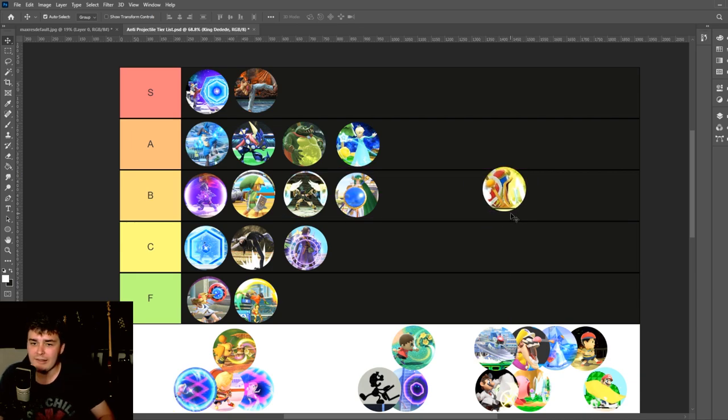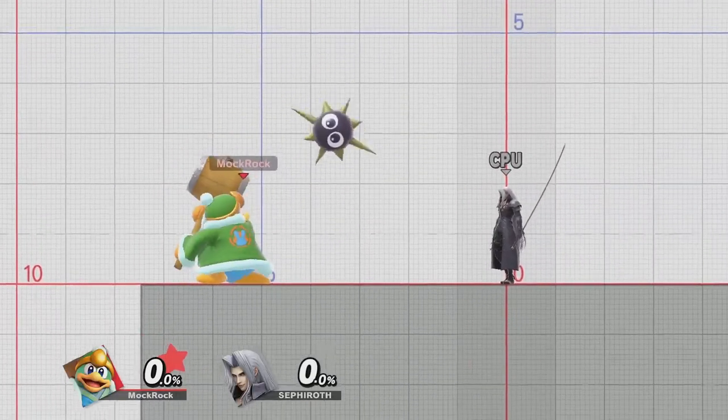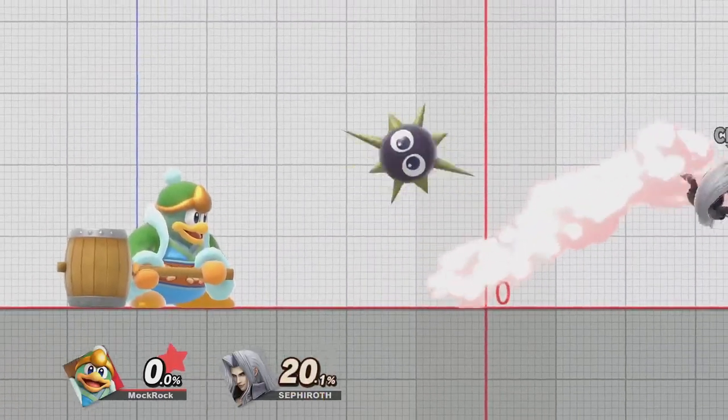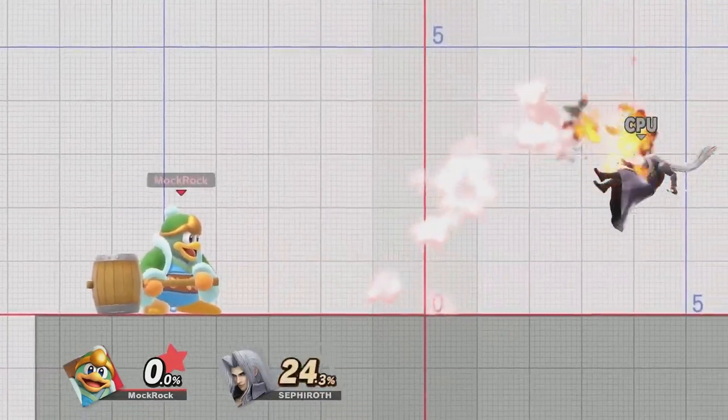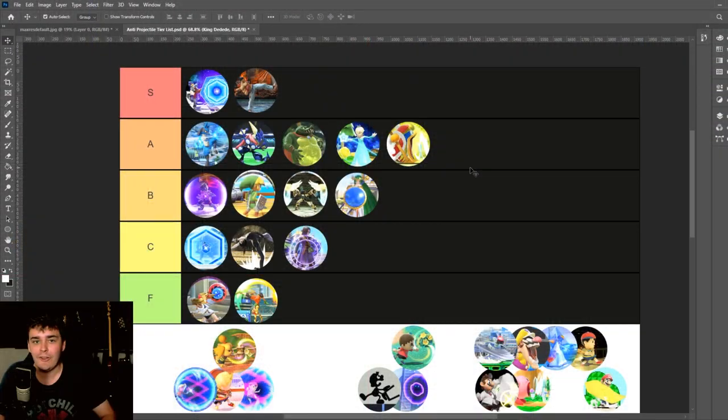Dedede's Inhale — I'm going to put an A tier on this one. I really like how this move functions in his kit. Giving heavyweights anti-projectile tools is really good, and this is a very good anti-projectile tool. It adds a lot of style to his moveset, kind of plays into his wacky character thing.